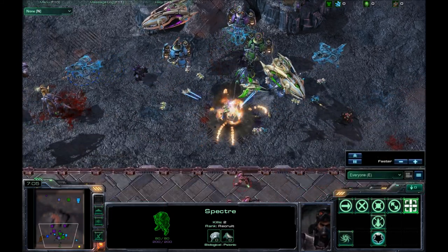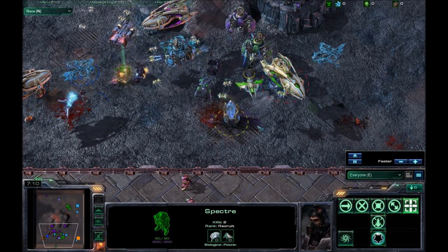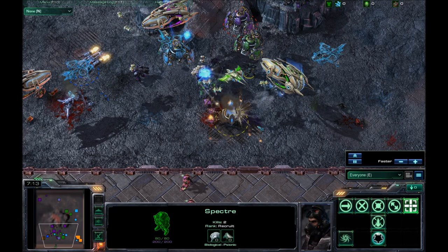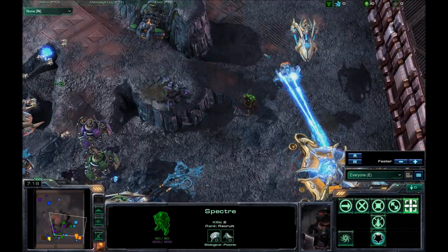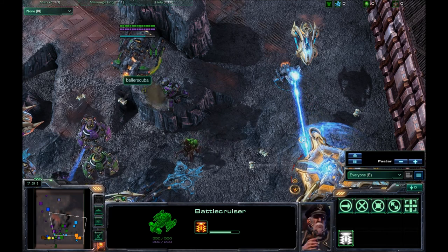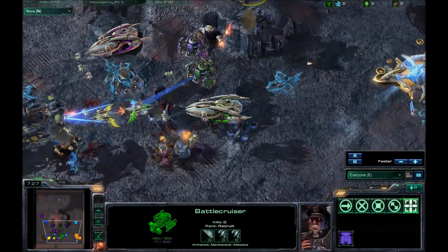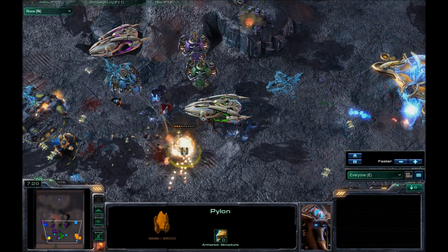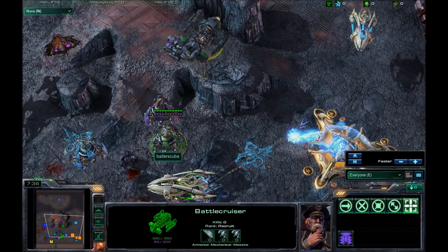It looks like it was painfully obvious that we were going to win. And I assume that's going to be the way it happens in most games — once one side gets a heavy advantage, it's pretty much game over and you're not going to be able to come back from that. I did launch a Yamato cannon right on their pylon and it did a lot of damage. The battlecruiser doesn't have any kills though.